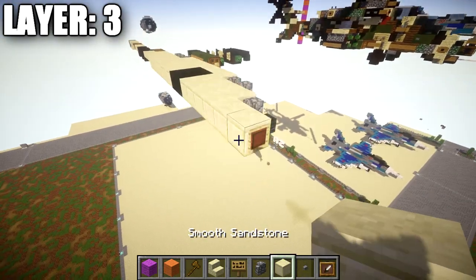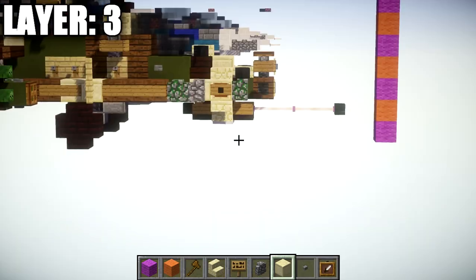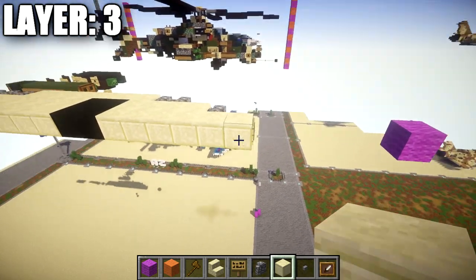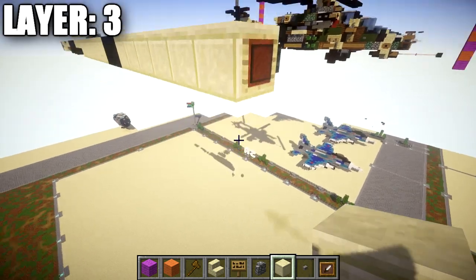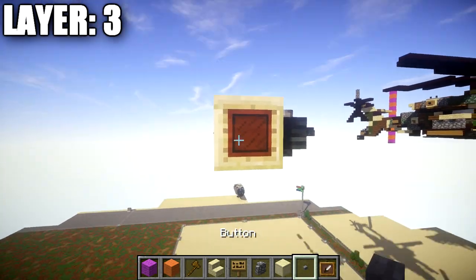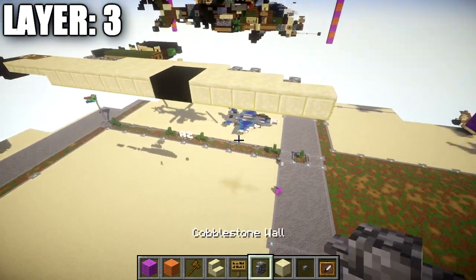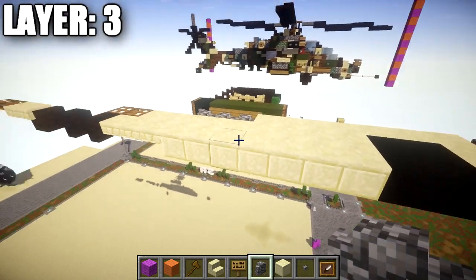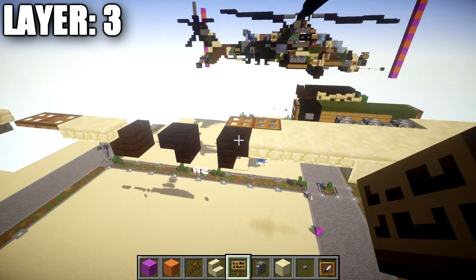To get started on Layer 3, take smooth sandstone blocks and place down a row of six for the middle line near the front nose of the helicopter. Note this is the forward block of the helicopter body. On the side of this row of six smooth sandstone blocks, place down an item frame with a black stained glass pane inside for some optics. After the row of six, place down two black wool blocks.